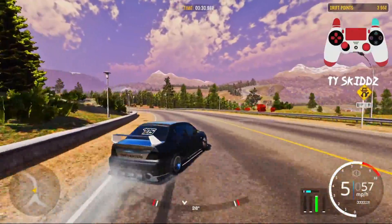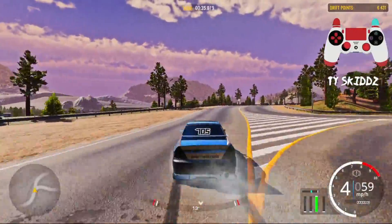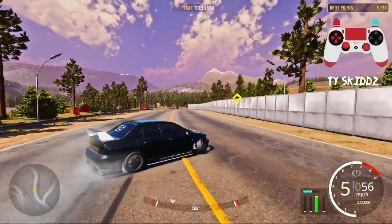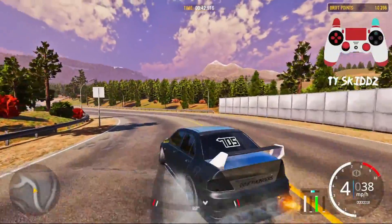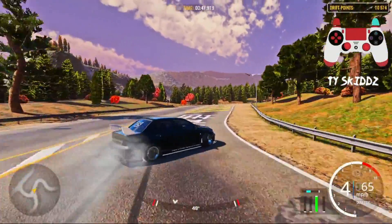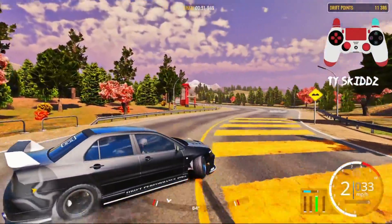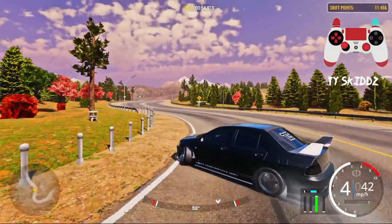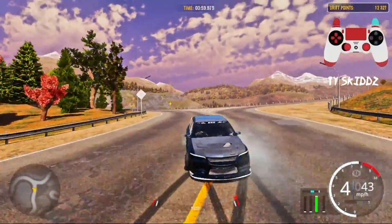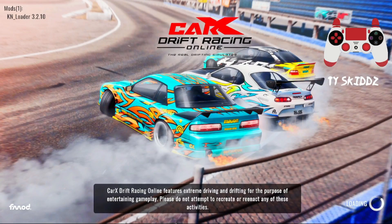For PC players, if you want this tune and the livery it'll be in the description for you to download. One last thing before we get to the tune — yes, this car does do 360s; I've landed a triple with it, and I believe it does reverse entries too. Let me check that out real quick — yep, it does reverse entries too. My score counter hasn't been popping up for like a week, I don't know what's going on. Anyway, that's the EVA MR in action.